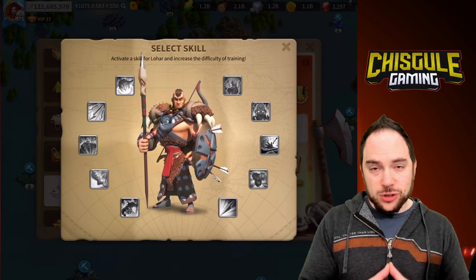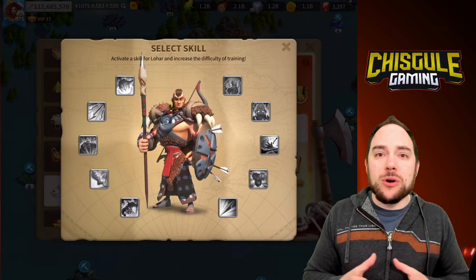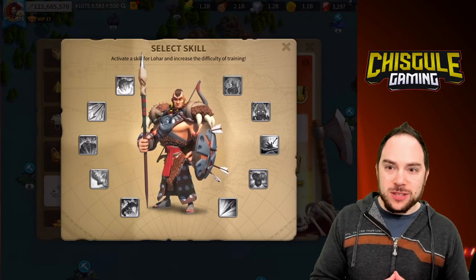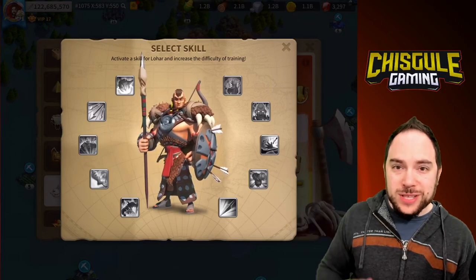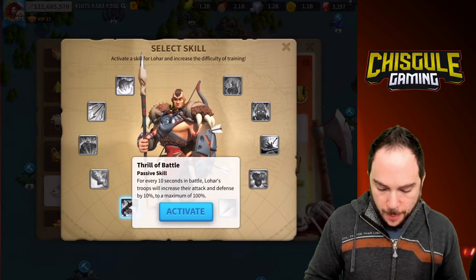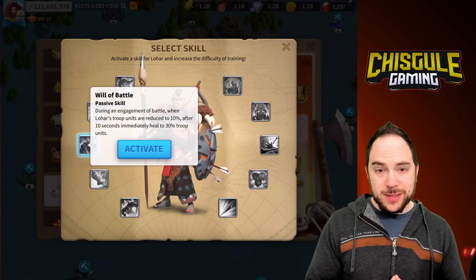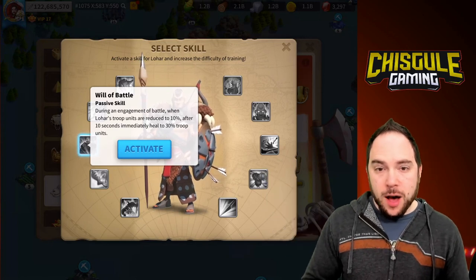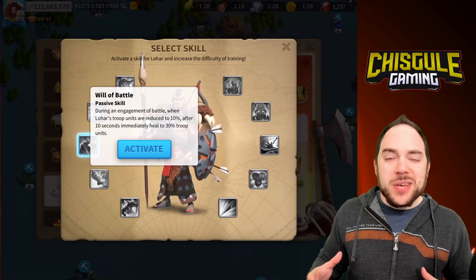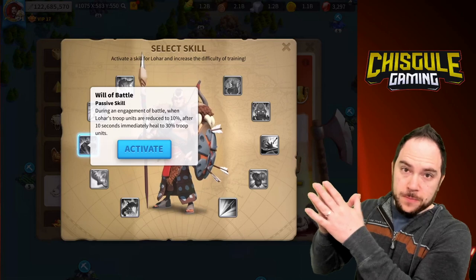Let's talk about Arms Master Lohar's skills — this was a lot of fun to figure out. If you missed the live stream where we smashed this with over a thousand people watching, I'll put a card up so you can see exactly what happened. If you are one of those big T5 beaters, the very first skill I recommend activating is Will of Battle. This heals after 10 seconds once Lohar drops below 10%, but you kill him so fast he doesn't get 10 seconds for that heal. Basically a free skill — use this one first.